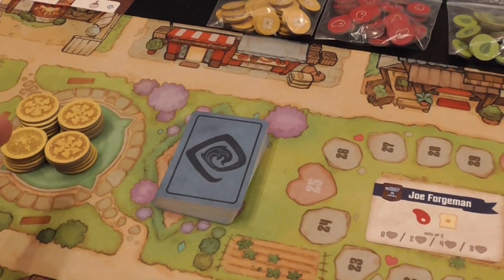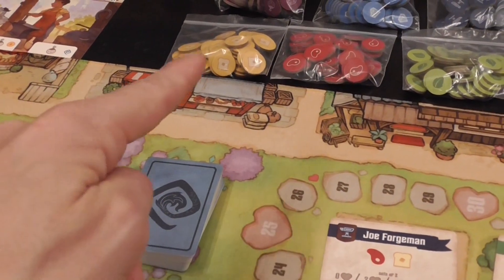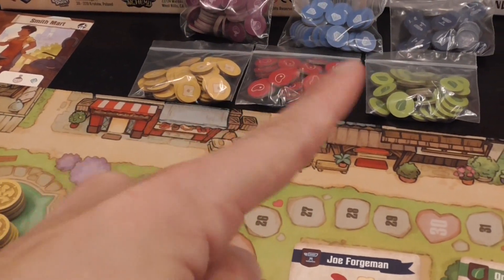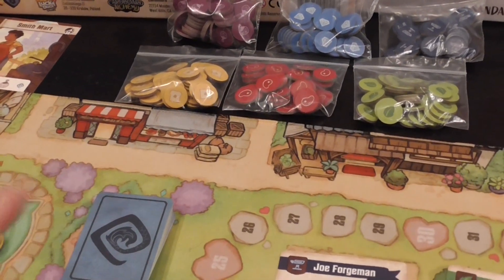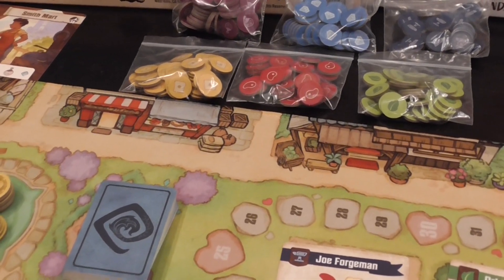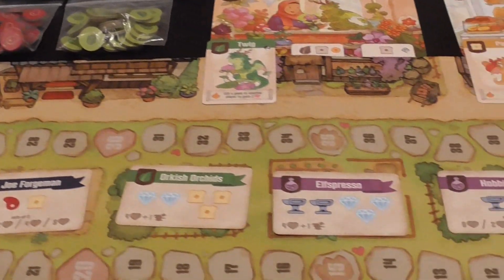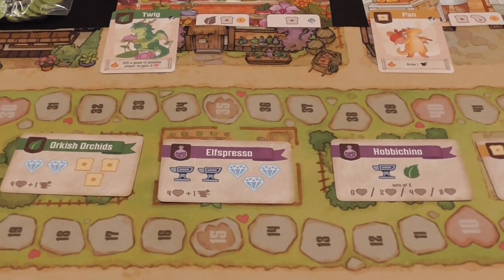And then we have coins. Coins are like wild resources — you can use a coin to pay for any cost that would be paid by any of those. The other way is not true, so when you have an ability that lets you take any one resource, you cannot take coins. Coins replace resources, but coins are not resources. It's like a zen riddle.